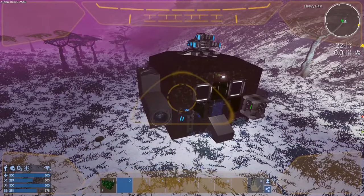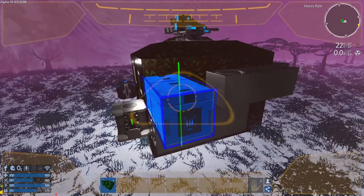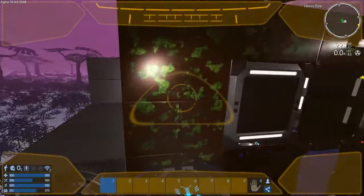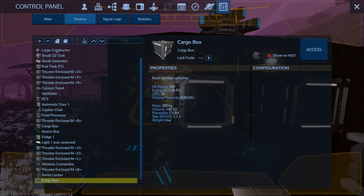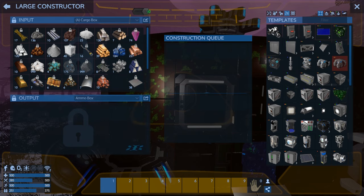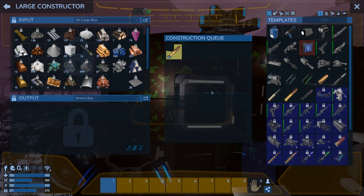We've got a turret on there. Now we need to put the ammo box on and get some ammo built. We'll put the ammo box here and put a cargo box over here. We need a large cargo box. Now that we've got an ammo box on, we can go directly into it and add 30-mil bullets — that should be enough, it's only one turret.